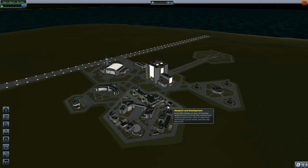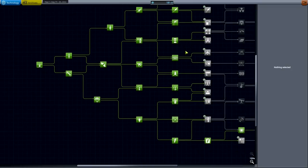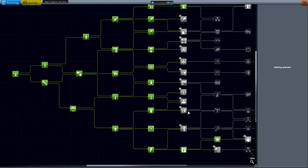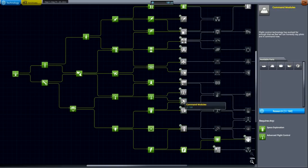Hello YouTube and welcome back to Grand Forks Plays KSP. In today's episode we will be going back to Minmus. We have only done one hop and I want to do a lot more hops. However, we have some science to spend — 181 to be exact — and I want to spend it on something good.